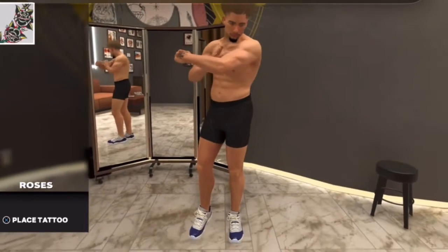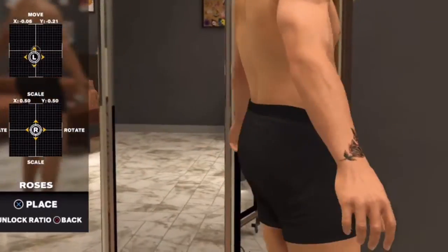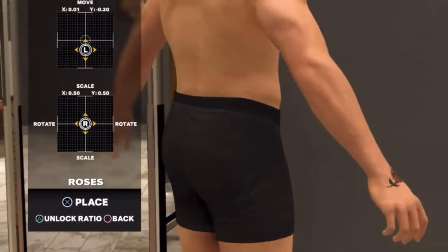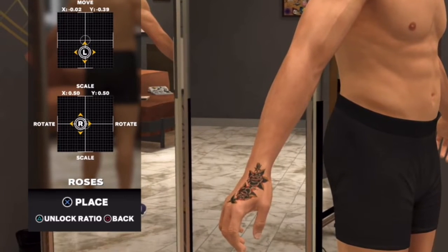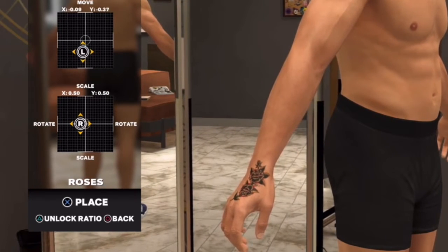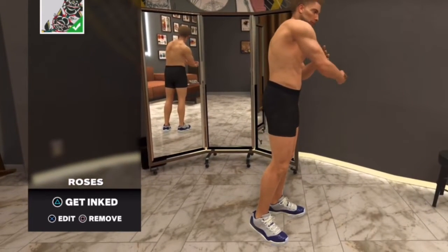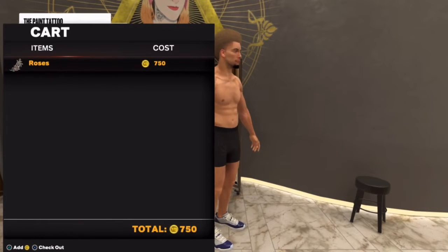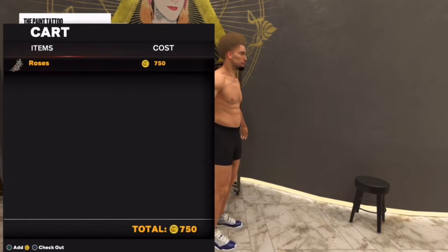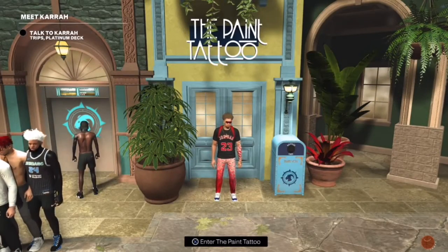Once you select the tattoo — I selected this small flower one — go ahead and place it on your wrist. Make sure you choose the body part and do not change it, because we have to place the tattoo on the same body part over and over again. Once you have it placed, go ahead and hit 'Place on Body,' then back out all the way. When it asks 'Do you want to leave,' click yes.